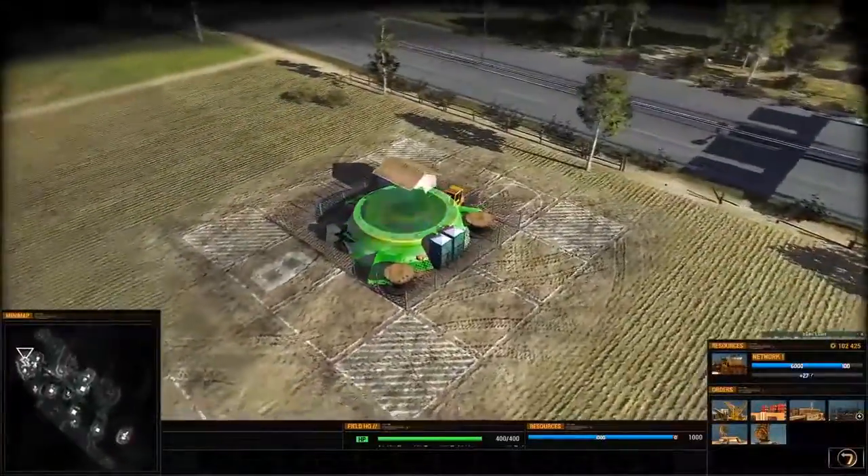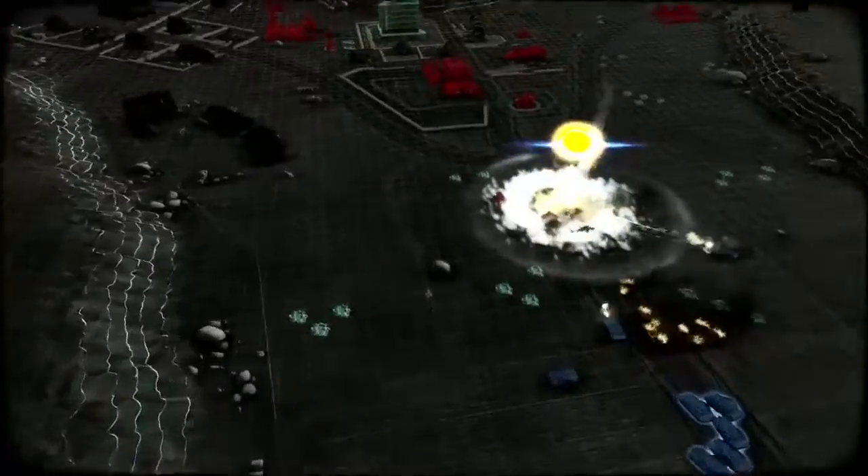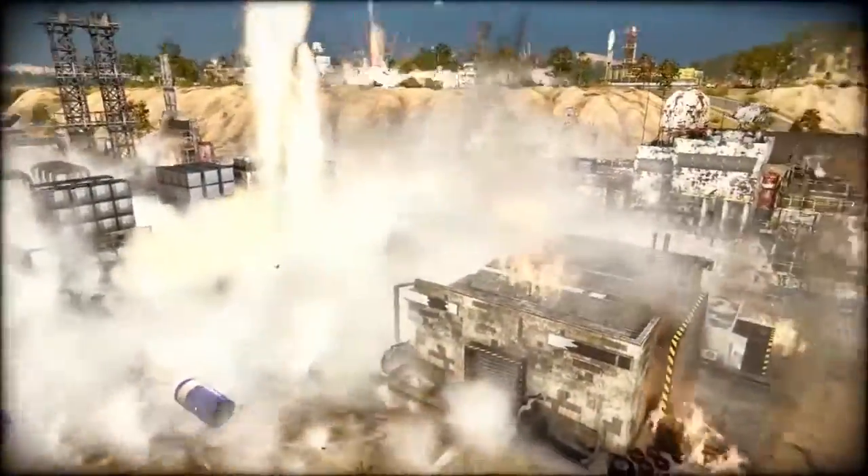The US Peacekeeper silos, unlockable in DEFCON 1, hold the LGM-118 Peacekeeper nuclear missile, upgradable to feature a faster missile with a wider blast radius — sure to plant a mushroom cloud right in the base of the enemy.